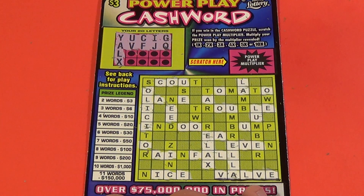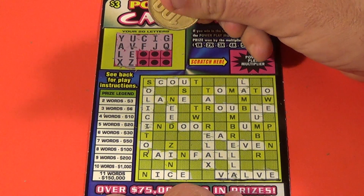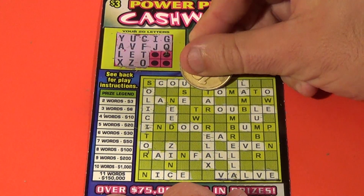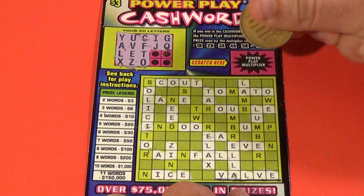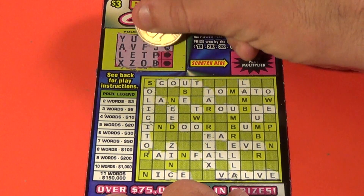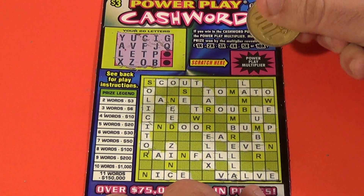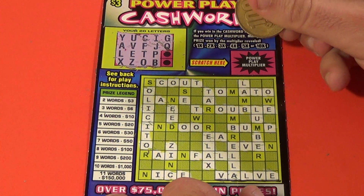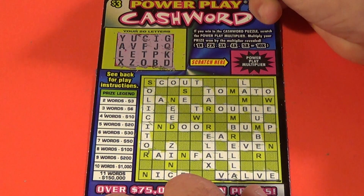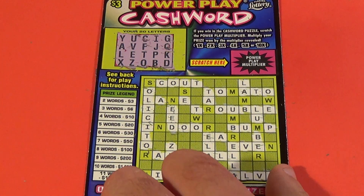On to our last ticket. We have one word on this one, which is 'valve'. Can we get any others? E and a Z — there is a Z. Two more: T and O — we have T's, and there's another T. Two more letters: P and a B. We have a B and a P, and there's another B. Next letter is a K — no K. Last letter is a D — there is a D, but that's not going to complete anything. So we ended up with just one word there, and that one is a loser.